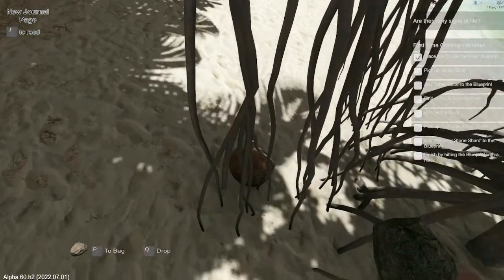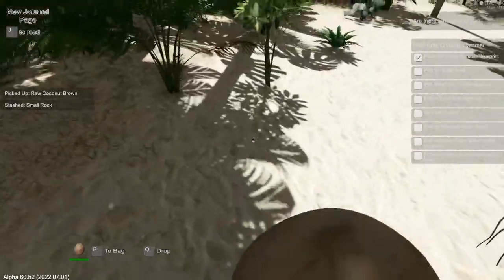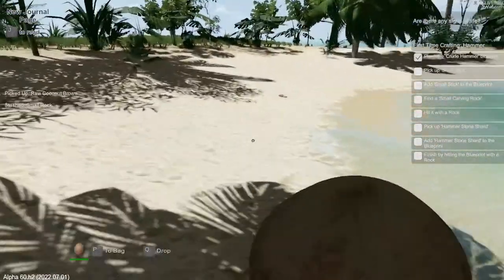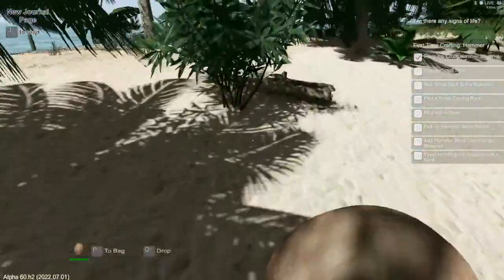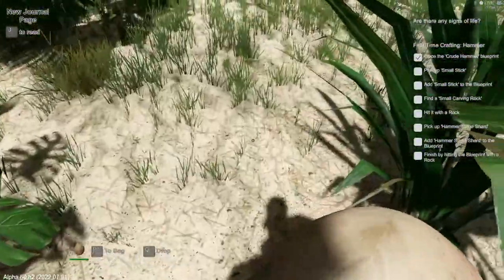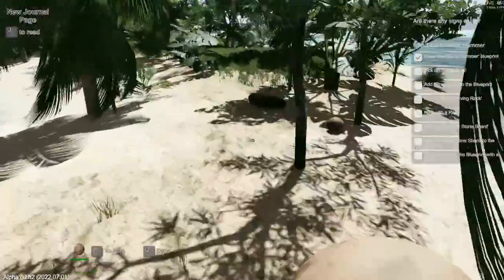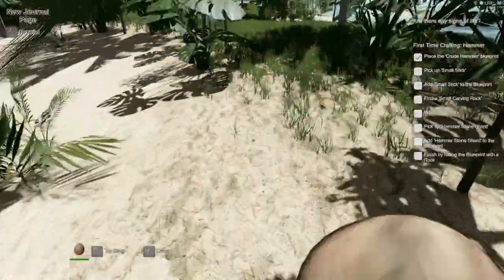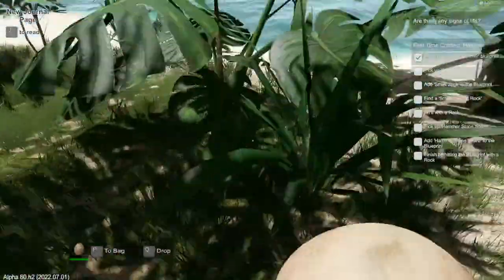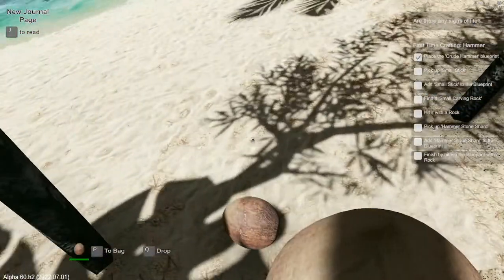Raw coconut - pick that up. Still not seeing any little sticks. That's wood. Rock. Can I hit this against the rock and open it? No. We'll put it right here with this one.